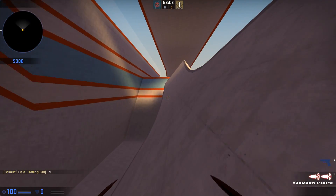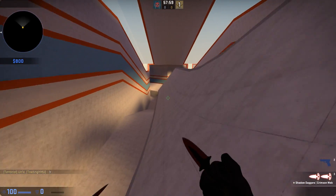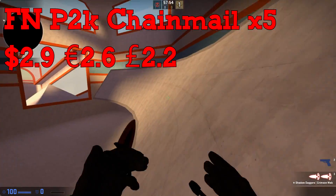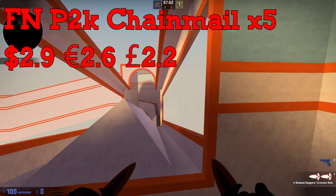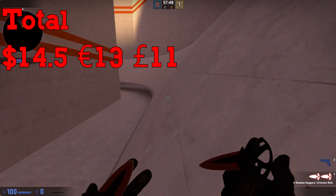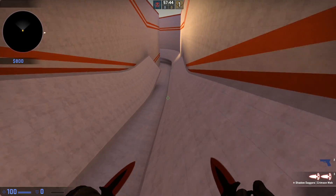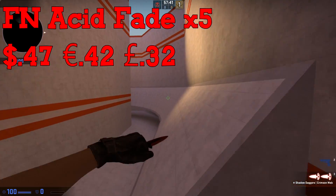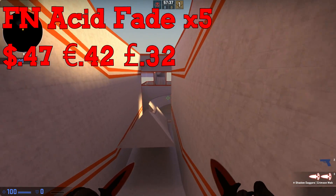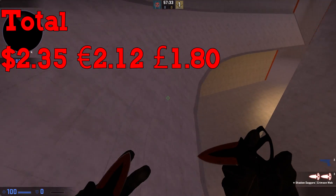Today's cheap trade-up contract is going to be part of the Cobblestone Collection, which has the Dragon Lore — pretty hype. For this trade-up, we are going to need 5 Factory New P2000 Chain Mails, currently running for $2.90 a piece, meaning the total for this half is $14.50. For the other half, from the Safe House Collection, we need 5 Factory New SSG Acid Fades, currently running for about $0.47 a piece, making that total $2.35.